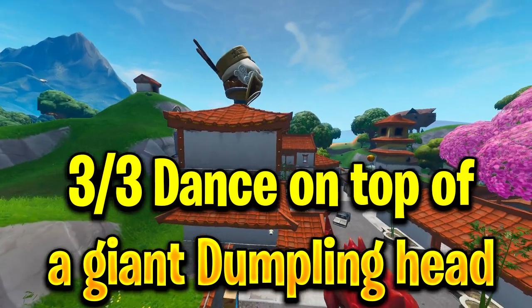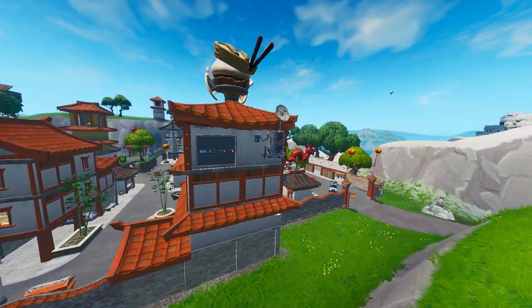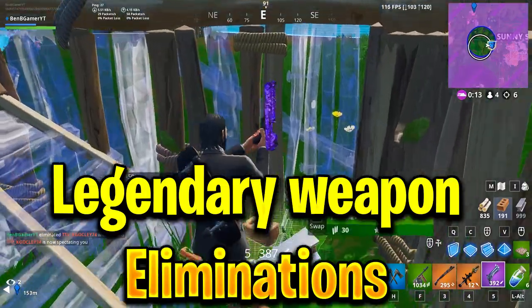The last stage is to dance on top of a giant dumpling head. The dumpling head is located at Lucky Landing at one of the sushi restaurants. All you have to do is dance and you should complete this challenge.